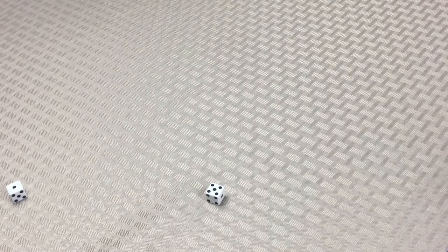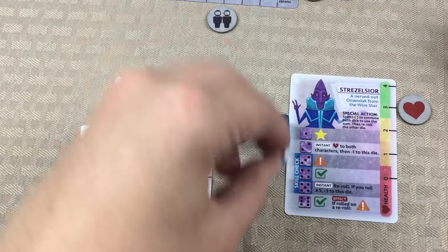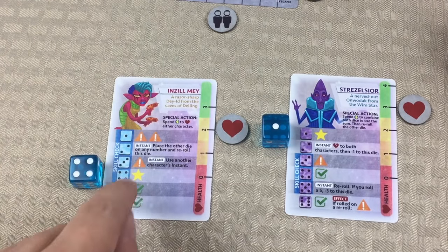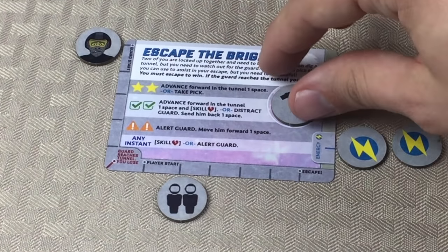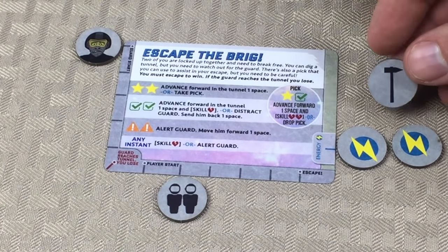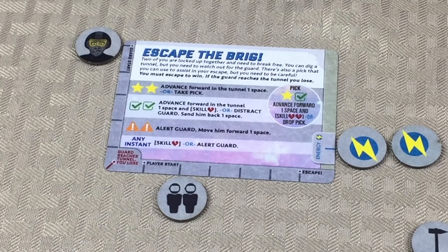Let's go ahead and roll the skill check to see if we're going to take damage. A one and a five — I think that's going to be good. We can put the one on Inzel May and the five on Mr. S. We are successful with that skill check, so everything goes as planned. And we have two stars! We can advance forward in the tunnel one space or take the pick. It's tempting to advance, but when we get the pick we're going to have a star-check combination unlocked — that's the combination we keep rolling. So we're going to pick up the pick and not advance, hoping to be more successful in future rounds.